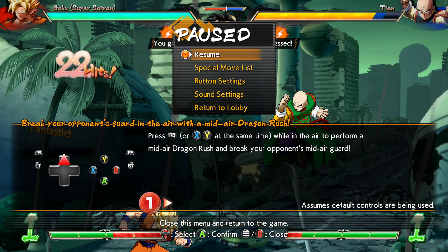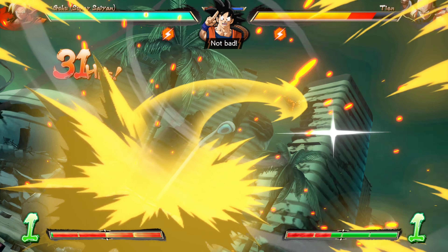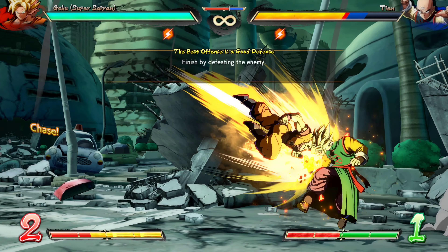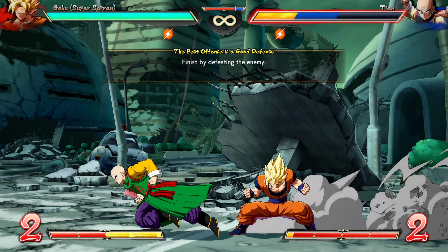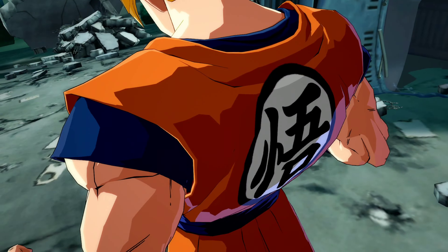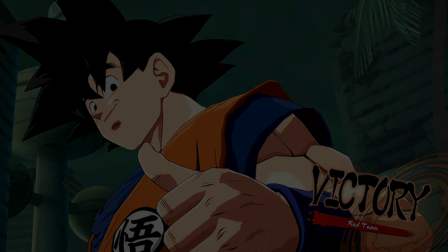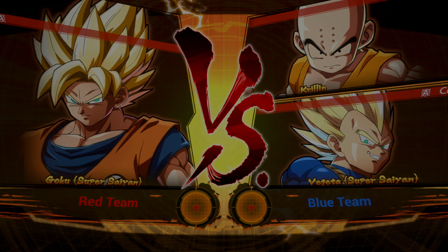Mid-air dragon rush — break your opponent's mid-guard. I definitely like pressing the bumper triggers more. I can't believe this — I just need a few more!